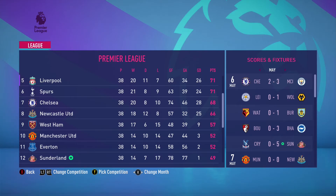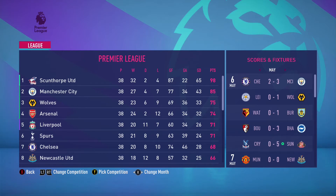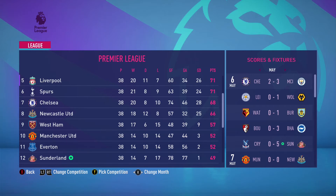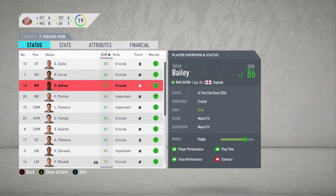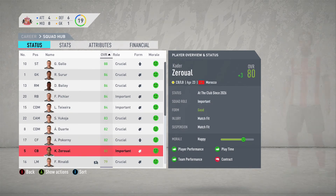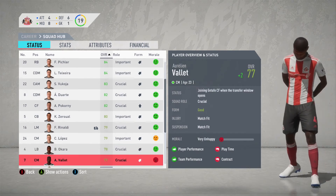We finish the season on 49 points, just outside the top ten — not a bad showing considering this is our first year back in the Premier League. Scunthorpe United, the team that we built, finishes on 98 points and takes home the Premier League title with an unbelievable goal differential of plus 65. We finished positive, which is a good thing to hang our hat on as we go into the offseason and get ready for FIFA 21.